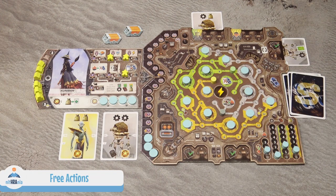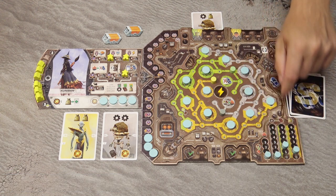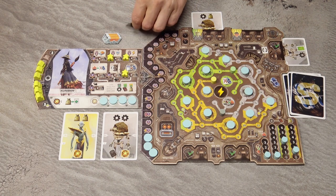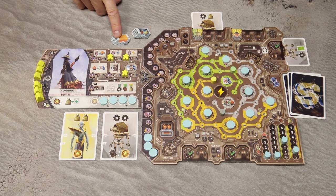Talking about free actions, there are 3 types. You can always convert 1 crystal into any 1 basic resource of your choice. Or you can open a crate — when you get a crate, you may keep it face down next to your player board, and at any time on your turn you may open it and gain the benefits shown. Keep opened crates next to your player board; some game effects give victory points for the number of crates you have. You don't have to open a crate immediately — you may store it face down.